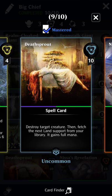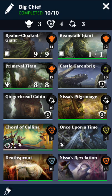Then we've got Deathsprout for killing stuff, and Nissa's Revelation. That's really the deck — we're drawing cards, we're getting the giants, and we're dropping on people.